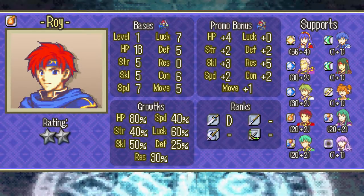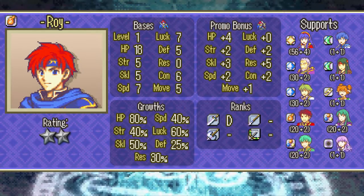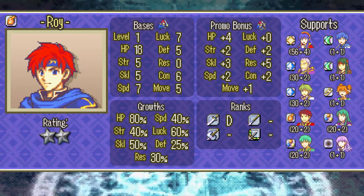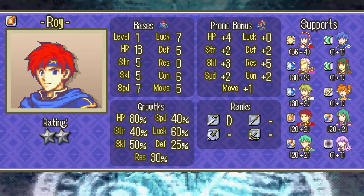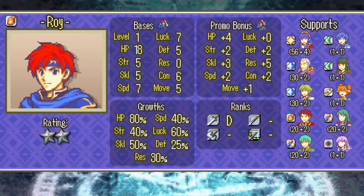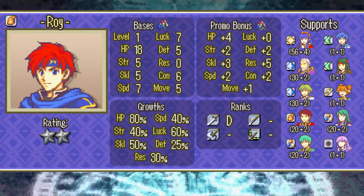Roy is your main character, and for the most part he's going to be a huge liability on hard mode. His stats are shaky and he will very seldom be useful. He's got decent growth rates and a personal weapon that's effective against cavalry and armor, but aside from that he's not going to be very useful. Still, you should give him some kills here and there whenever you can, as you are forced to use him for every single map.